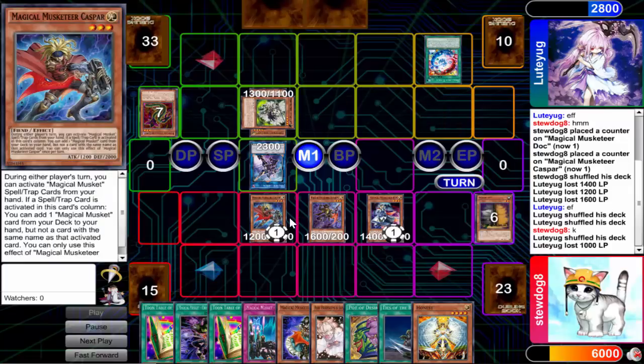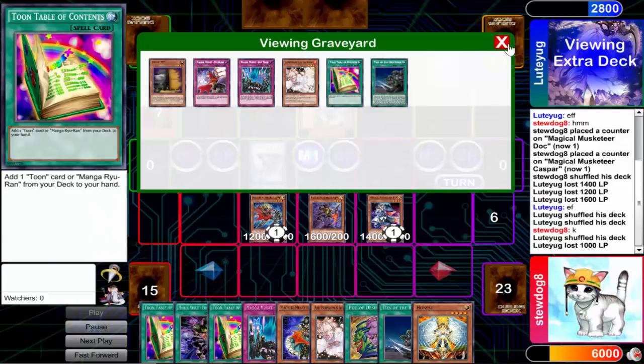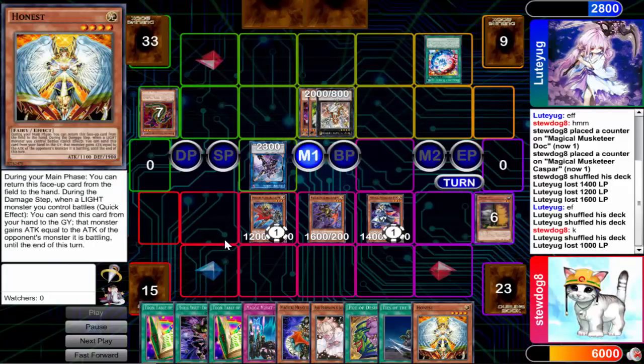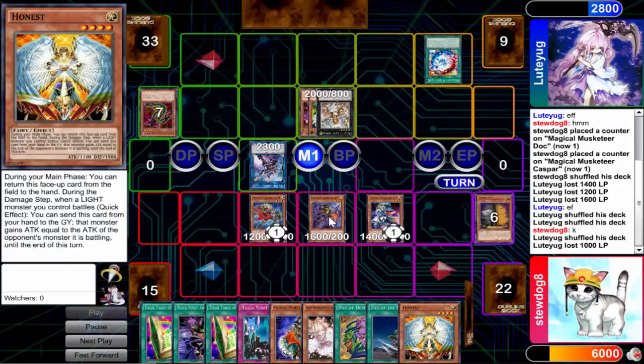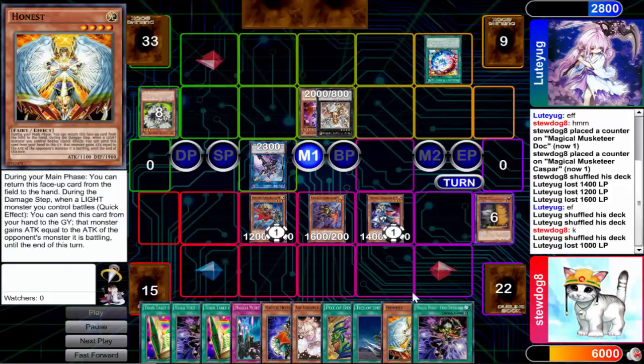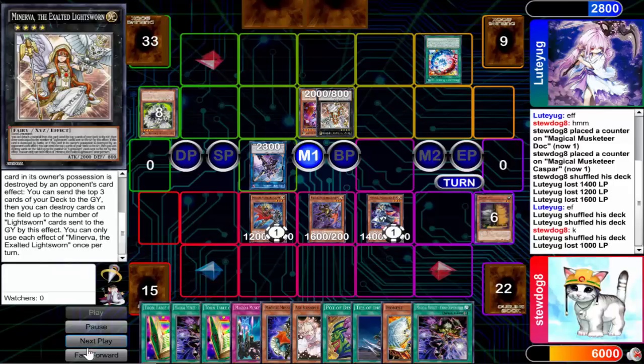If he attacks, you can just pitch the Honest. I really like Honest in this deck, but you kind of already have one in the other equip spell, which we didn't actually see this game. Honest is just too good not to play, and it is a level four — there's only like one legitimate level four Magical Musketeer that's worth playing, so Honest can make you go for those rank fours, and Utopia Lightning can just steal games. He goes for the Minerva, whoop-de-doo, and he eventually just quits.